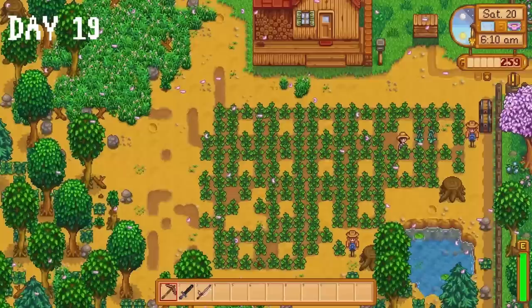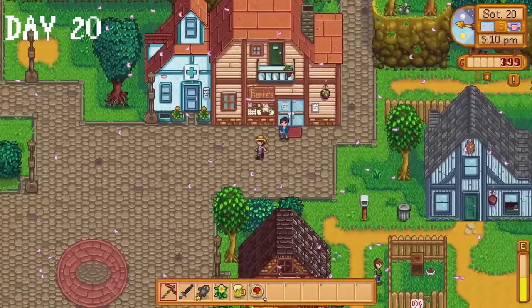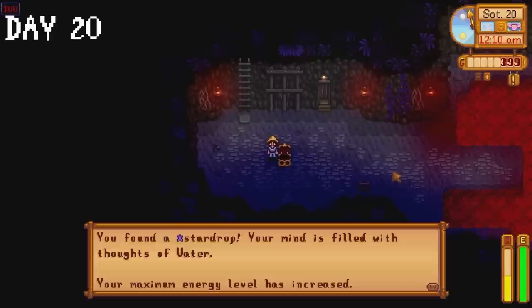Our strawberries still haven't fully grown on day 20 — a mild annoyance. I grab some diamonds from my chest in the mines, sell them to Clint, then buy four spaghettis and a beer in the saloon. I give the beer to Shane as a birthday present who thanks me by saying 'why are you bothering me, I want to be alone.' Bit rude. We make it down to floor 100 of the mines where we receive a star drop. Stay hydrated. And also hug the people you care about.